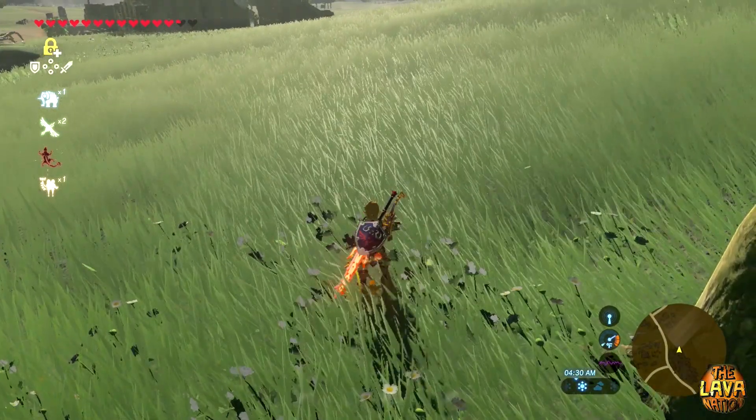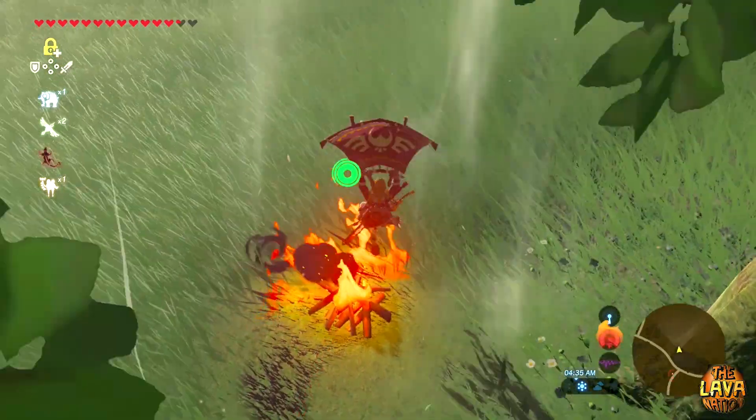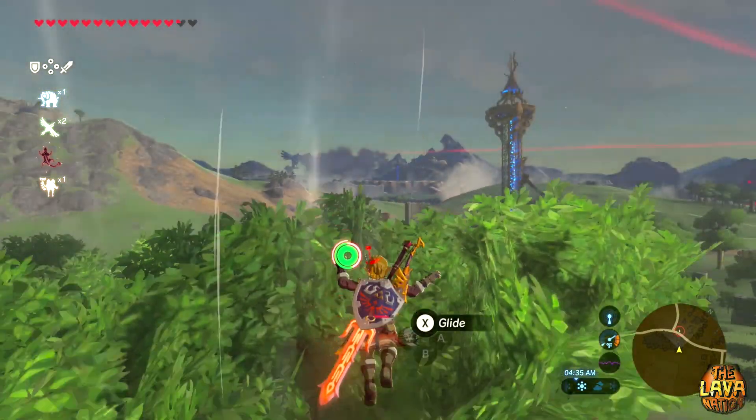My eleventh tip is to use fire a lot. Use fire to fly up in the air with your paraglider, use fire to cook and pass time, and even use fire to kill monsters.